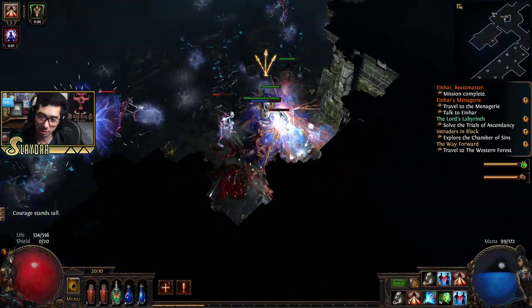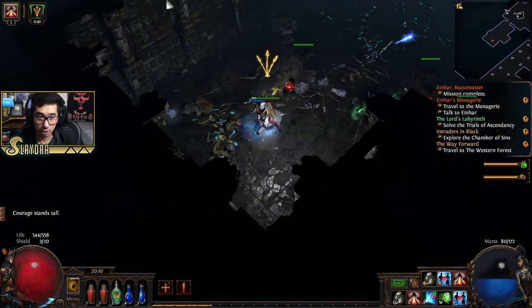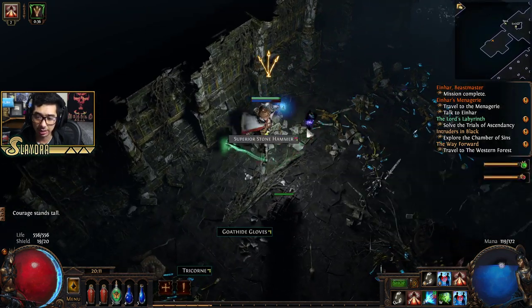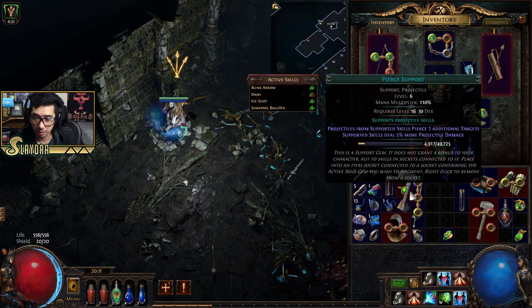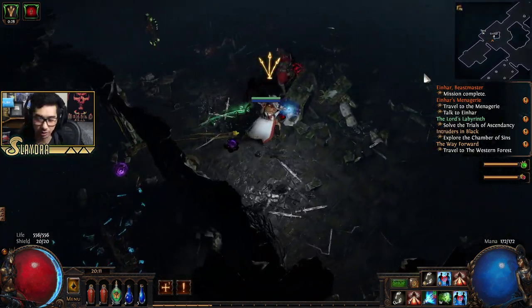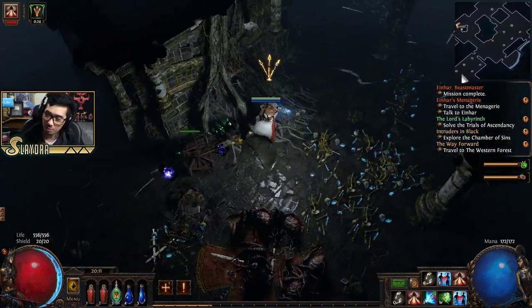Since we just got the shrine, I'm going to go ahead and utilize that. This one over here with the three arrows increases our life, area effect, and the size of our character. There's another item here — I think it's from Luc's filter, but I'm not sure it's really useful. Someone wants to tell me what it does, feel free.